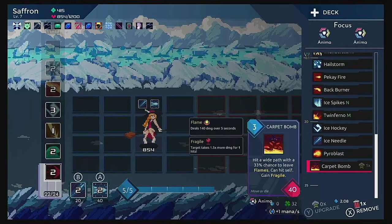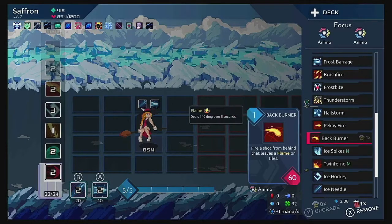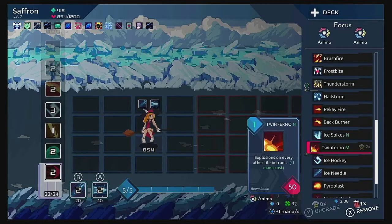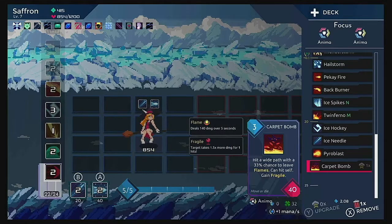Here's what our deck looks like. We have a few more fire and ice spells added: Back Bruder, ice spikes, Twinferno, ice hockey, ice needle, Pyroblast, and our new carpet bomb.